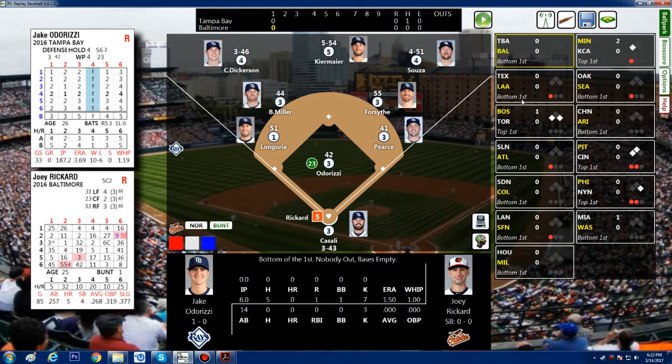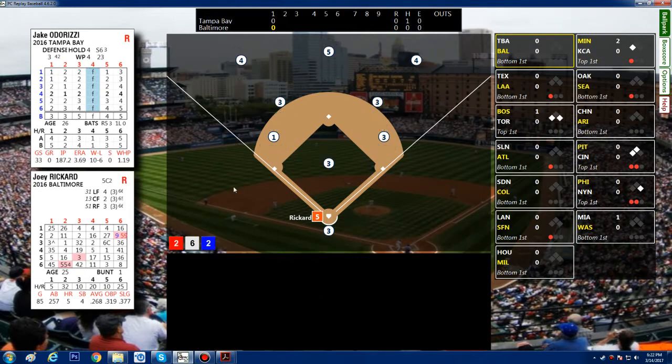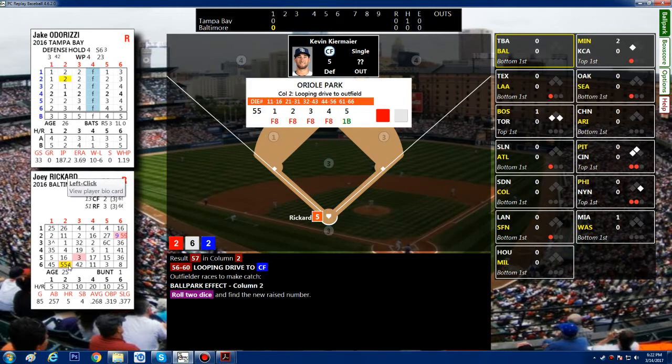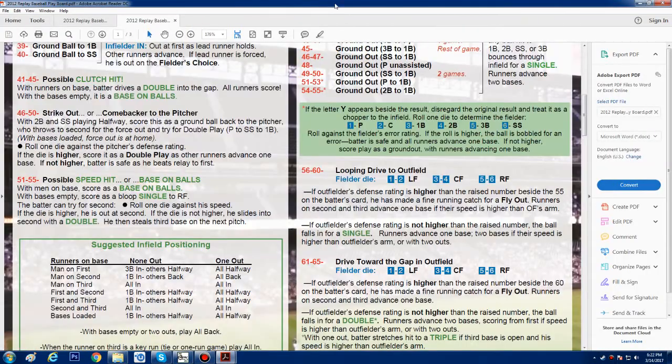Bottom of the first: Joey Rickard, who has 14 at-bats, three strikeouts, and no hits. He rolls a 55 plus 2 equals 57. That ends up being a looping drive into the outfield — the blue die represents which outfielder it went to. If the outfielder's defensive rating is higher than the raised number beside the 55 on the batter card — the raised number is a four — and they hit it to Kilmeier, whose defense is a five.